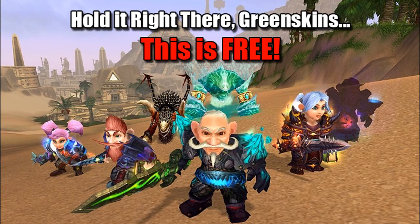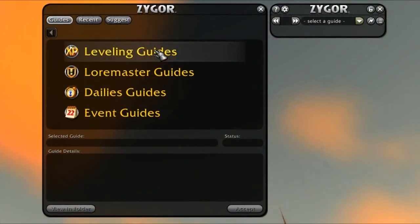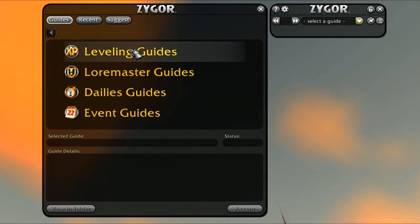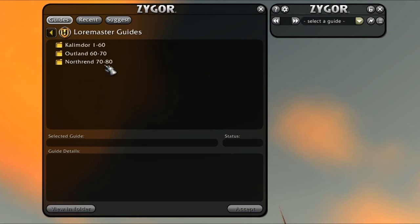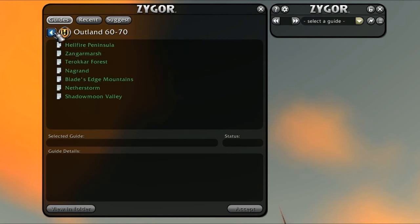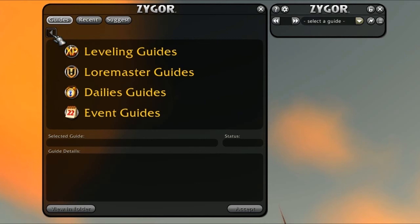Splitting them up would be like charging money for each half of a single product and calling it two products — not cool. So we decided to give you everything you need to get to level 85 and get your Loremaster achievement, all for one insanely low price. Having a Loremaster Guide sounds good, but how exactly would you go about getting the achievement with your Zygor Guide? In order to get your Loremaster achievement, you'll want to complete every single quest in each guide in your leveling guides. After that, you can use your Loremaster Guides to finish up any group quests needed to complete the achievement. With the enormous amount of flexibility provided by our new Smart Injection System and the addition of our Loremaster Guides, Zygor Guides are more equipped than any other guide on the planet, period.